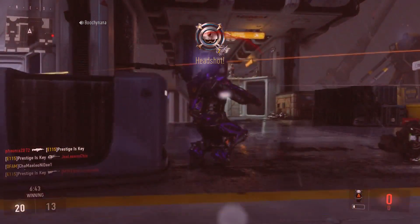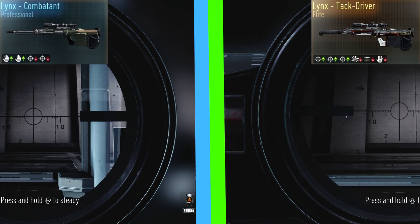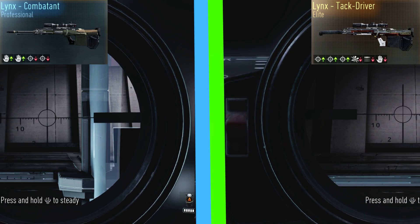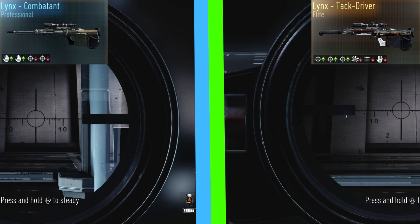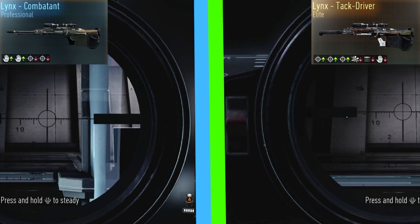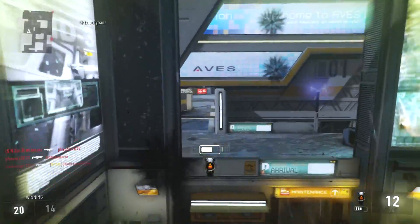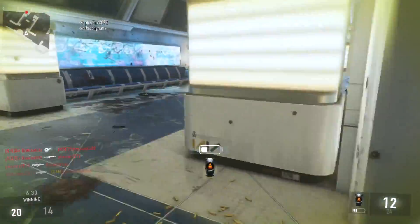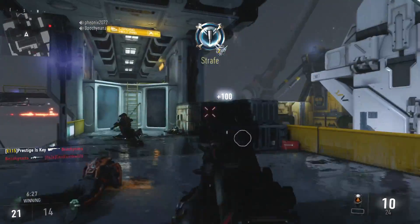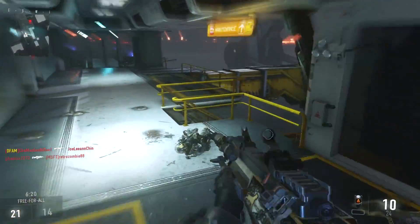So you technically don't have to hold your breath. Here are two separate Lynx variants for comparison: on the left side you have the Lynx Combatant, and on the right side you have the Lynx Tac Driver. You can see that the Combatant has a lot more sway — the Tac Driver almost looks like it's in slow motion, which is a really interesting thing to see. That's a lot easier to manage than aiming down sight and immediately having to hold your breath. Even though it seems like there's more bad than good, if you run with the iron sight attachment, the accuracy increase is great because it still reduces that idle sway, helping your accuracy overall.